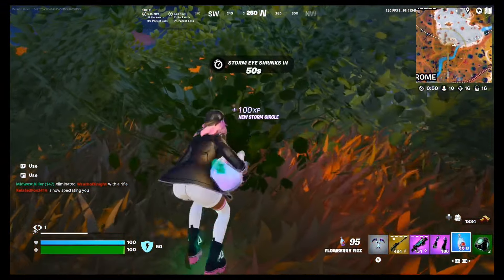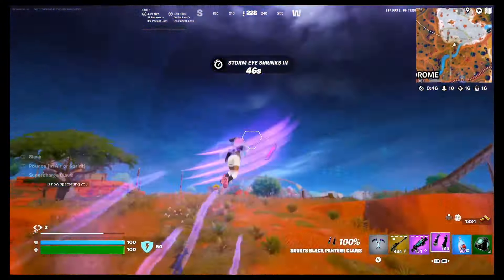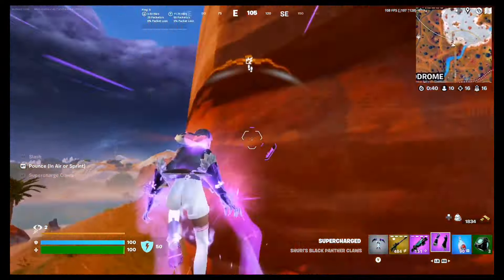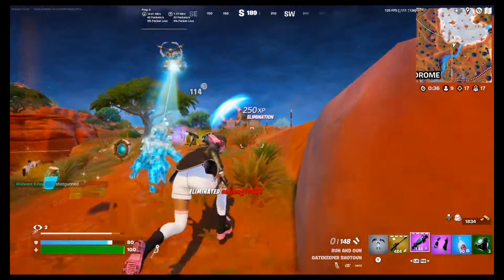I've also found that Shuri's Claws pair exceptionally well with Flow Fizz. When you combine the Claws' movement boost with the Flow Fizz effect, your pounce attacks send you much further and higher, allowing you to dash around the map like a blur.